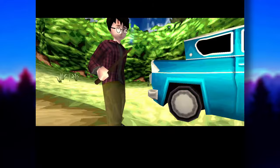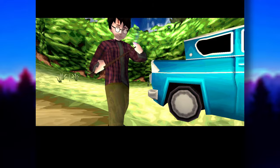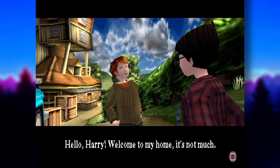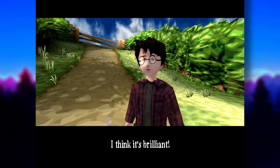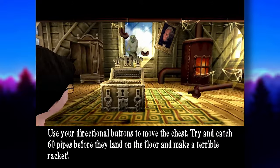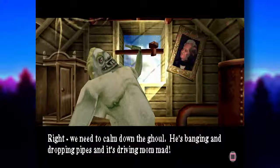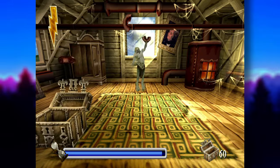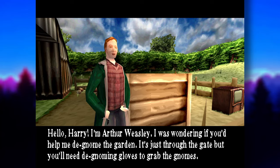You even get to find a washing machine. This Harry talks and is as sarcastic as ever. Ron welcomes Harry home saying 'It's not much,' to which Harry replies 'I think it's brilliant.' Mother Weasley yells at Harry to take care of their ghoul problem, so you hop up the stairs and deal with it. The ghoul is causing a ruckus and you have to catch 60 pipes — yes, 60. It's fun.